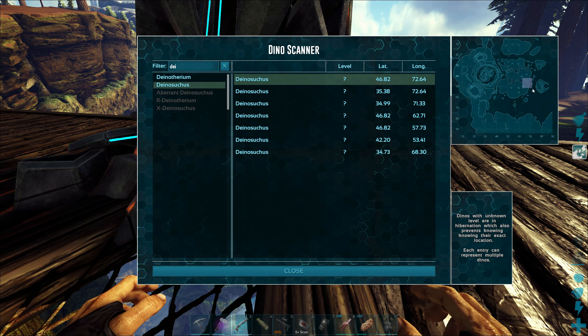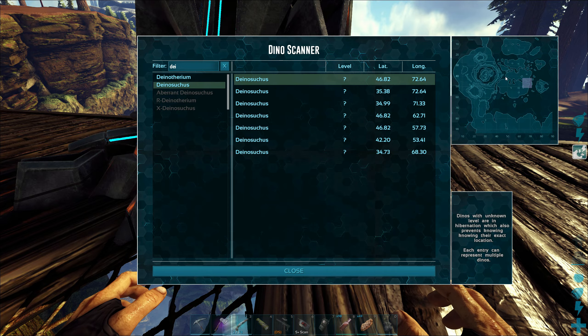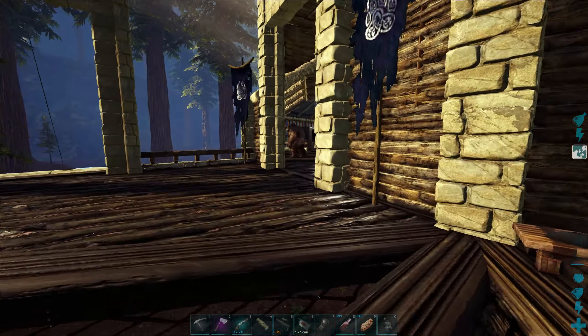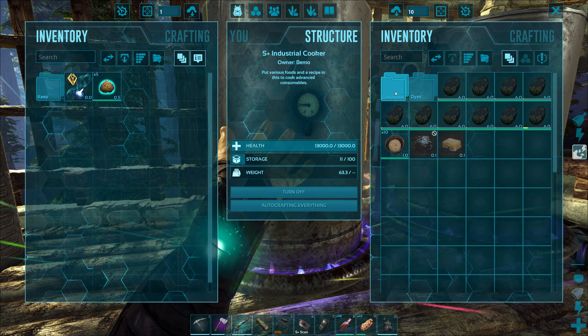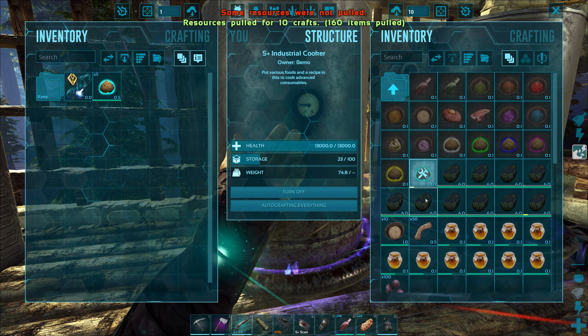We'll go on the pella since it can land on water - I like motorboating around on it. We'll fly over here, probably start at the inlet, check them, and just work our way down and loop back around. It doesn't really matter if we get two high level ones - we need at least one that's at least level 135 or higher, and we can always breed the rest in if we have to get a lower level for the other gender.